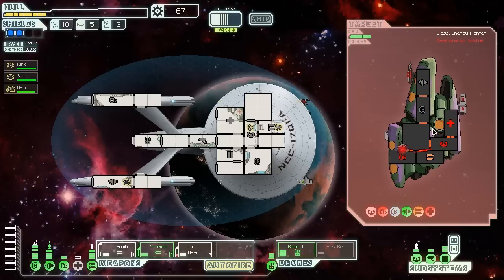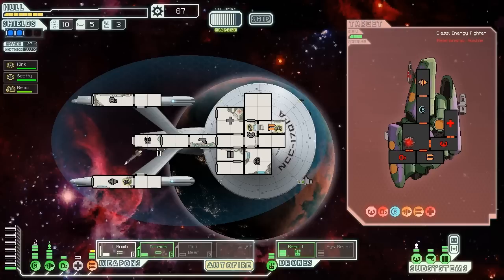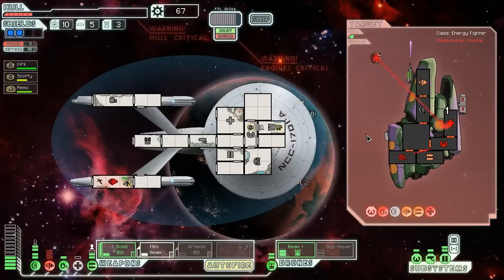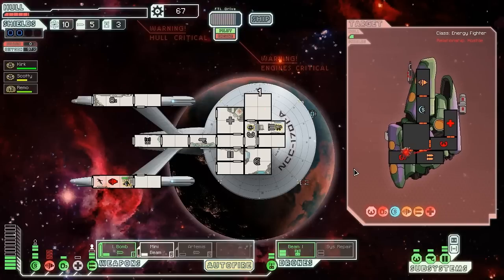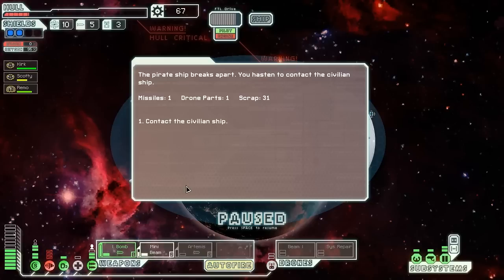The beam drone and mini beam hopefully can kill it before the shields come back online. Then I didn't dodge so well — come on, dodge! That was a complete dodge fail. Now my mini beam is offline. I never know what order to power these things in. I hope the beam drone finishes them off because they ruined my one shot. Beam drone — just got it in time, that was really really close.